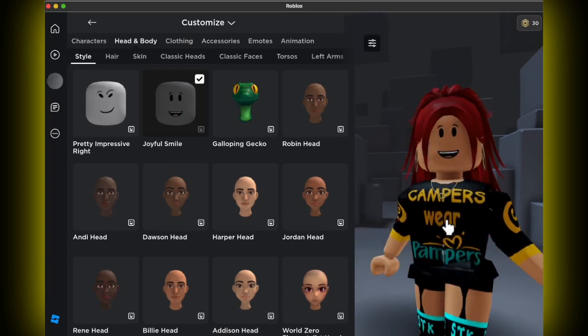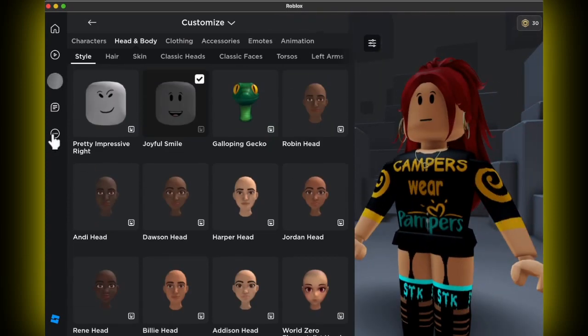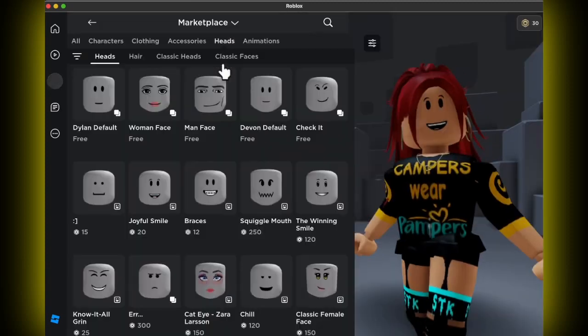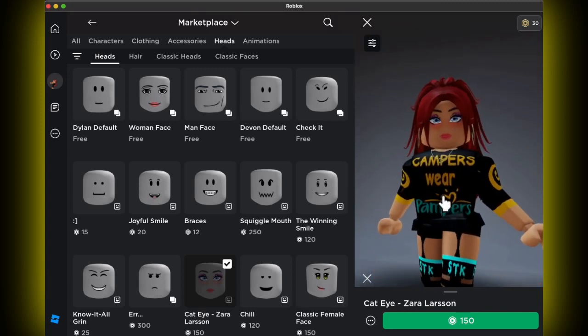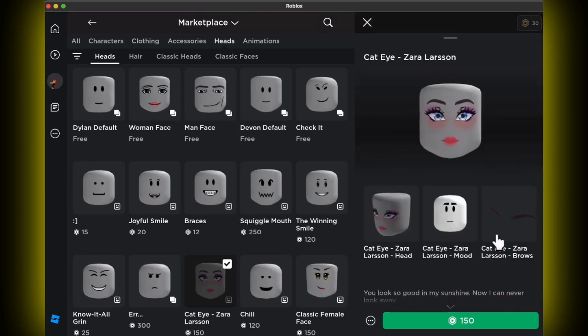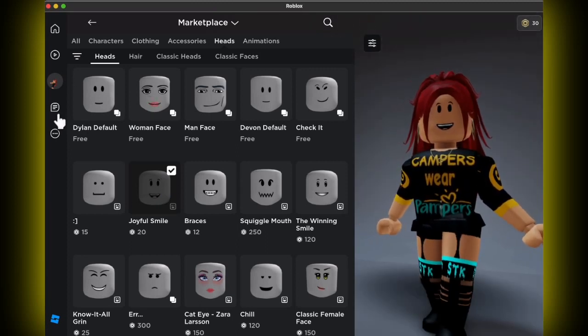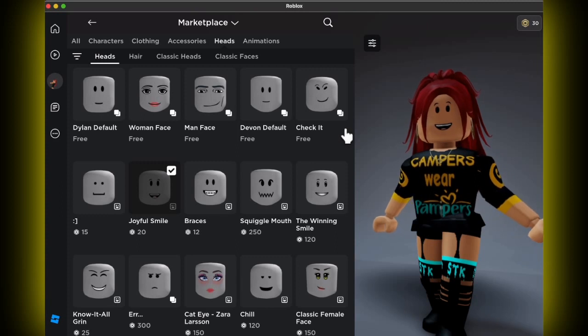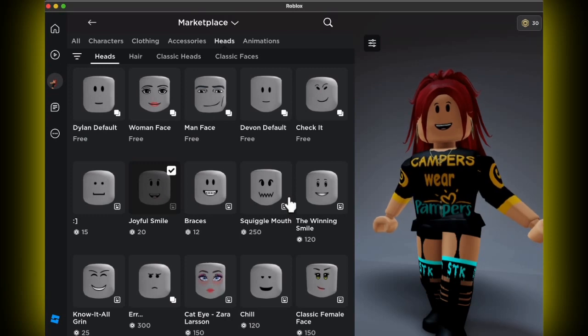Now we already knew that they had some dynamic heads. These things are horrifying. If you go to the marketplace, the Zara Larson face — you have to purchase it all over again because now it is a dynamic head. 150 Robux. When you buy them, they are bundles, so you get eyebrows and everything together and you can't separate it. This face was free and you can still get it. Get them now, because just like the faces that were free before that you now have to pay for, you want to get things for free while you can.